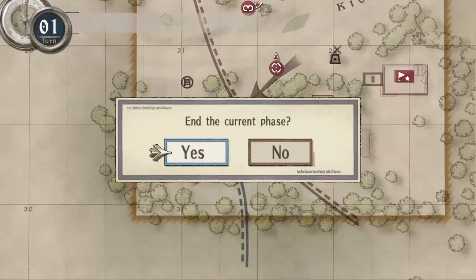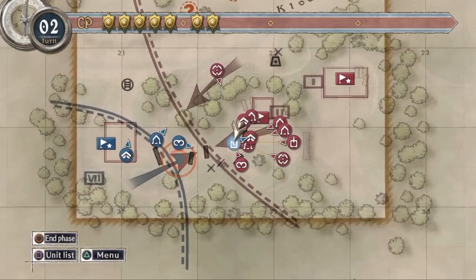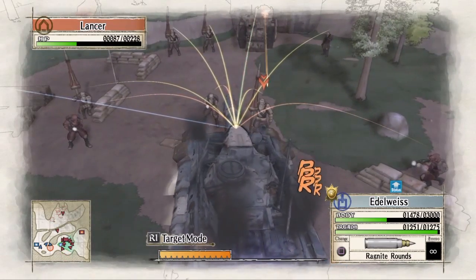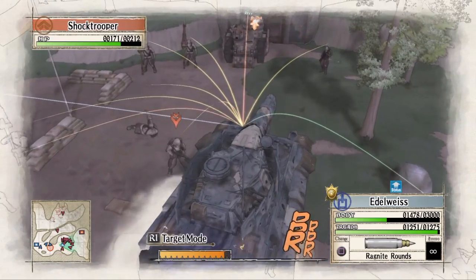So with all of our command points exhausted, we will end our turn and now we are on turn two. We will start with the Edelweiss and use it to destroy the tank blocking the path to their base.